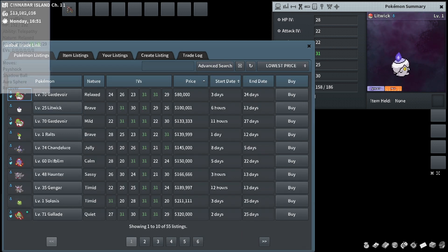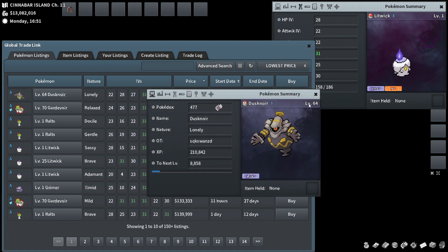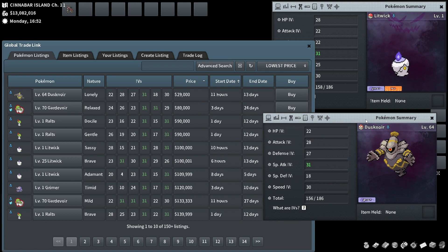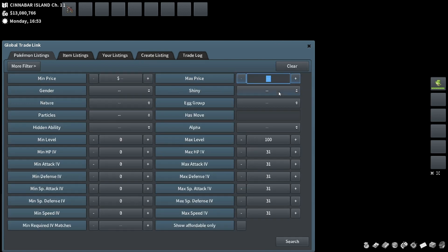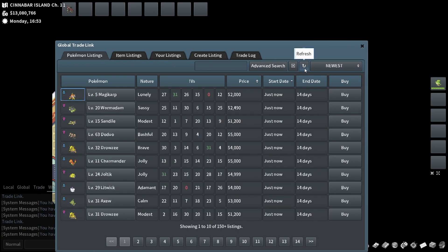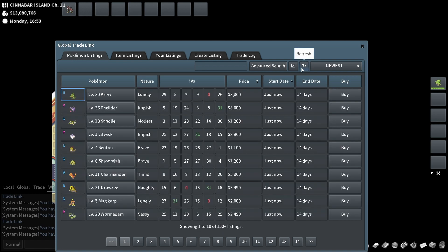We got this for 8k. It's not worth the asking price, but let's get rid of attack and go 25 speed. We're better than the competition — nice breeder. I'll go 25k. Paid 8k and there's always good ways to make something work. I enjoy this — it's nice.